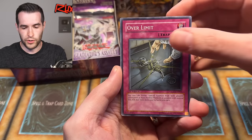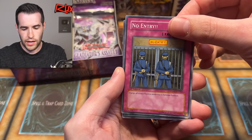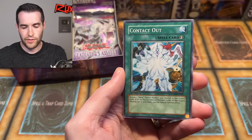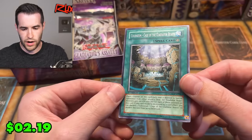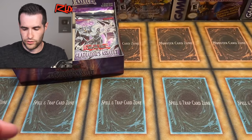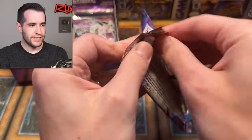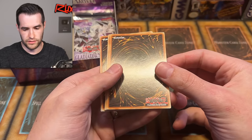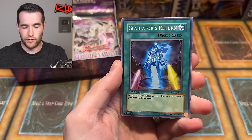Secutor, Battle Halberd, Over Limit, Magic of Flex Slime, Alien Hypno, No Entry, Contact Out — that used to be a money card. And Coliseum — Cage of the Gladiator Beast. This card feels surprisingly thick. Cage of the Gladiator Beast used to be like a three or four dollar card. So far no foils after about five packs. We're hoping for something big.